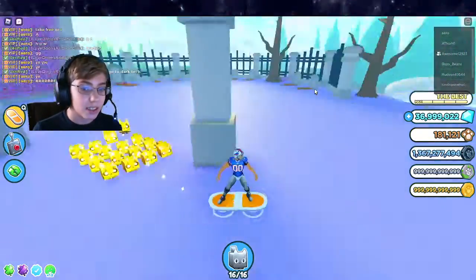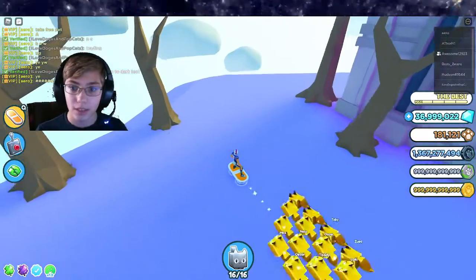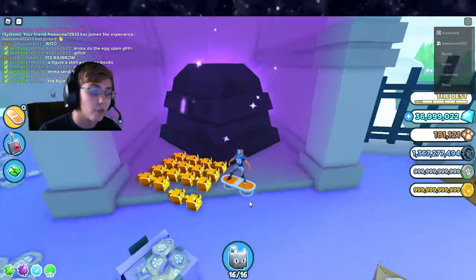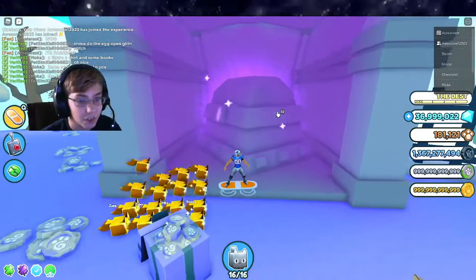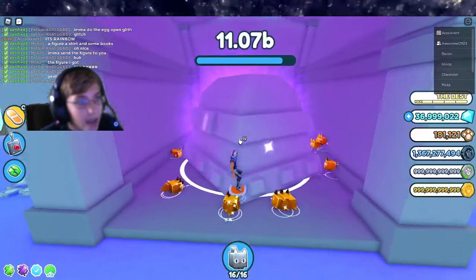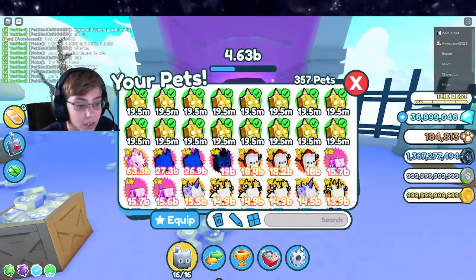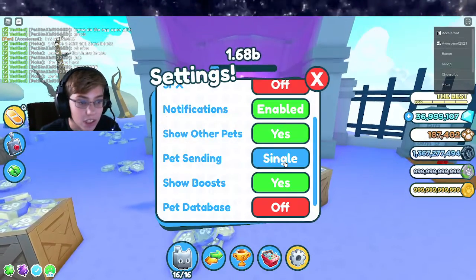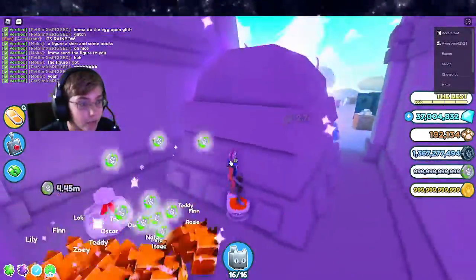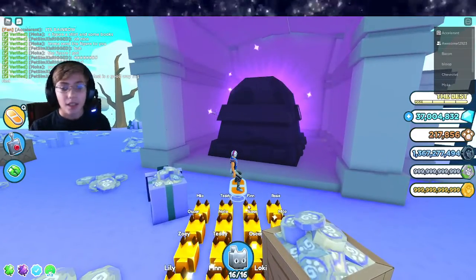I'll wait for the haunted chest to spawn — I'll be back when it spawns. Okay, so we finally got the haunted chest to spawn. It took me 20 minutes to find this. What you want to do is have all your cyber foxes on the haunted chest. Go to your settings, go to pet sending, if you set it to single it will send them one by one. Look at that — you get a bunch of loot bags.